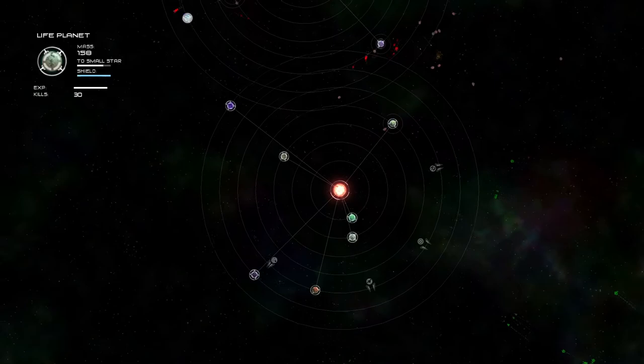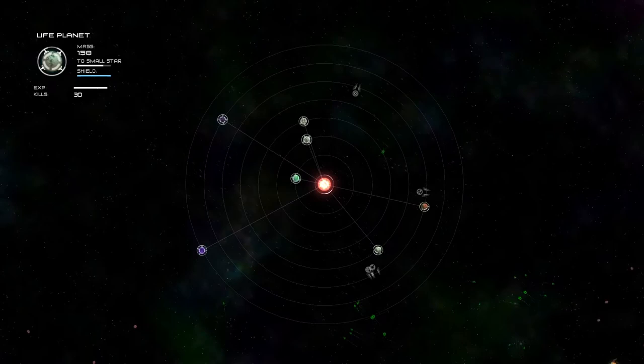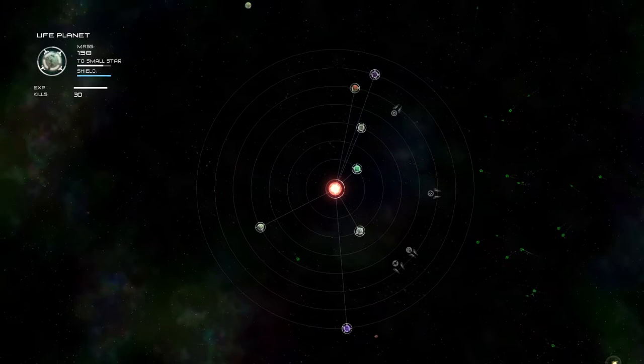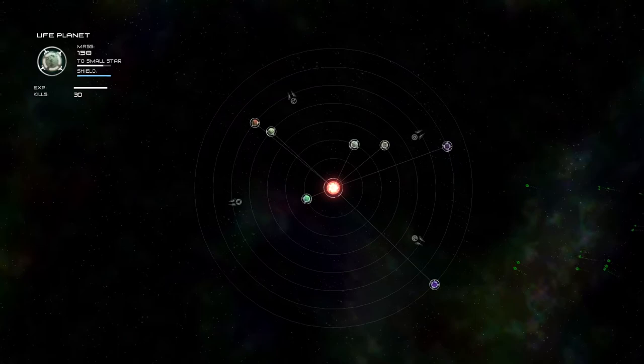In my experience, it's basically always easier to scale down from a system simply because you could just consume the planets in your orbit. So if you have like 10 planets around you, even if you're just barely a large star and a small star alongside it — if you need something smaller for the story mission, it's just infinitely easier to just press K a couple times. And then you don't have to deal with all the planets if the mission requires you to just be a star without anything in orbit.